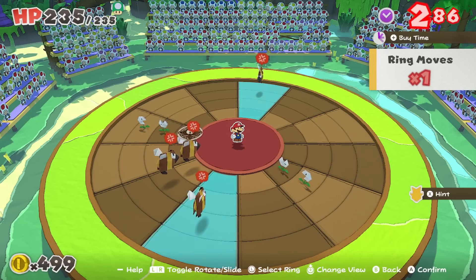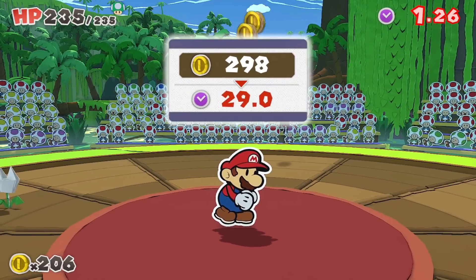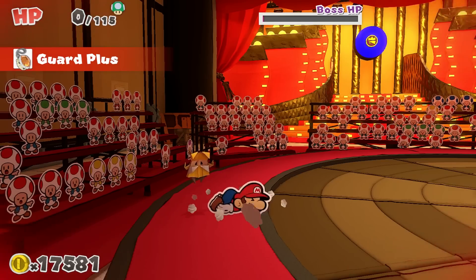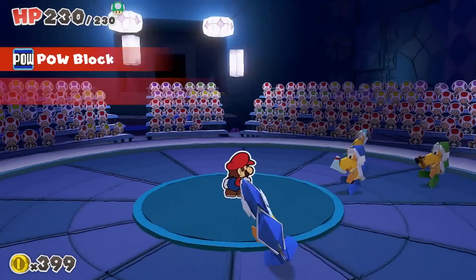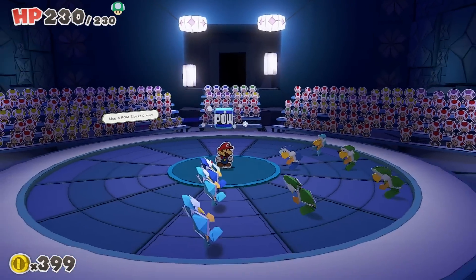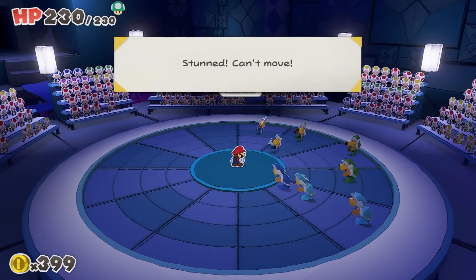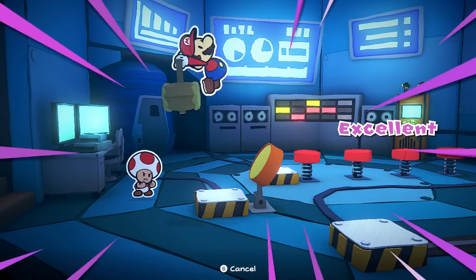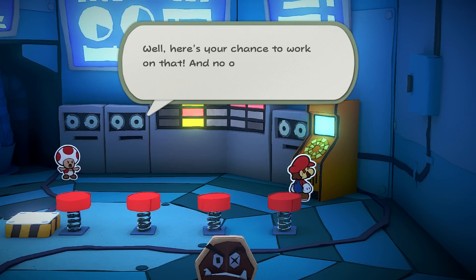If you don't want an exact answer just given to you, you can also buy more time to think longer or ask Olivia for a hint. You can buy a 1-Up Mushroom to gain a second chance if you reach 0 hit points, or if you find yourself in a pinch, special items like the POW Block can easily save you from a nasty death. Lastly, if puzzles aren't really your thing and you find yourself struggling, you can go to the Battle Lab to practice various setups and hone your skill.